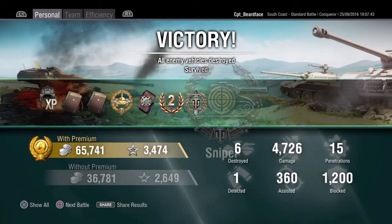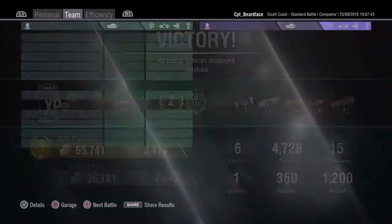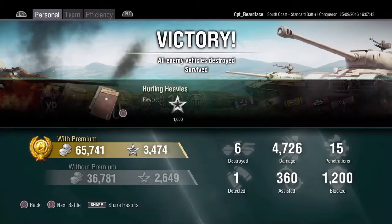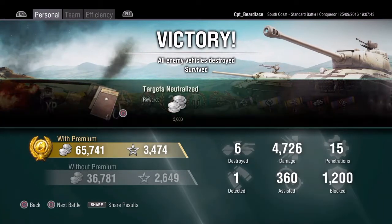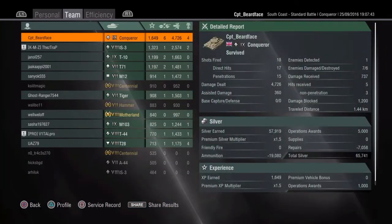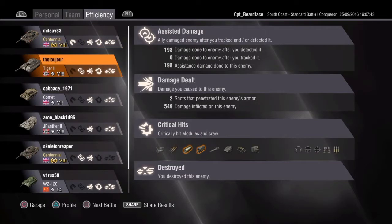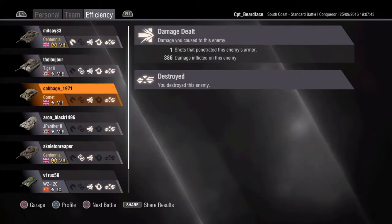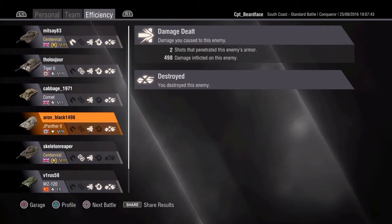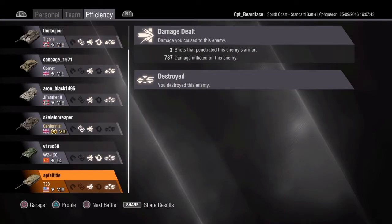That broke the Conqueror's slump, so it was just me that was misbehaving with the Conqueror. Not a bad match at all — coming away with a High Calibre, second class mastery, top gun, 4726 damage done, and a nice round 1200 blocked. And a sniper medal, which — well, I've got a lot of those in the Conqueror because like I say it's a very accurate gun. 1500 base XP — not a bad game at all. Not quite enough to push my damage standing back over 65%, but it put it up quite a bit. Then I left it for a couple of days and did that match yesterday which pushed me just back over again.